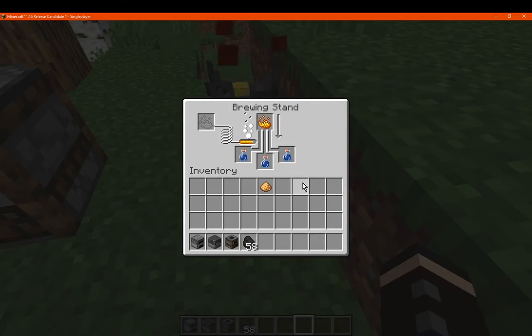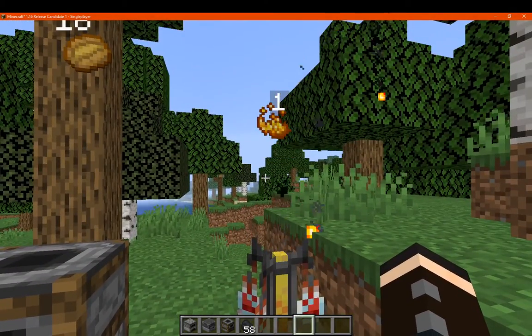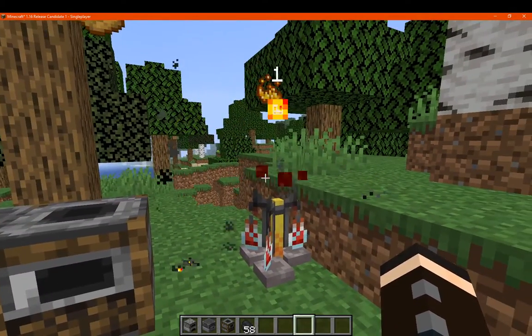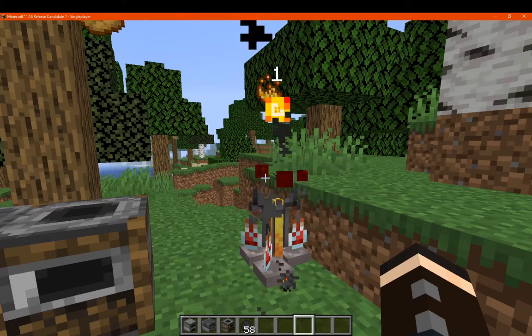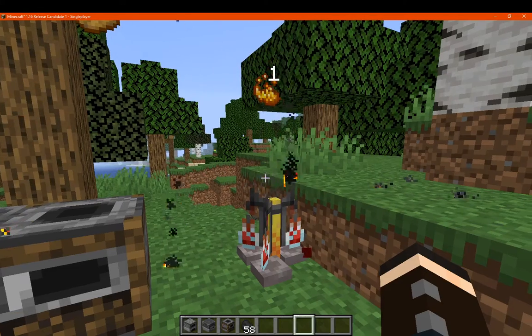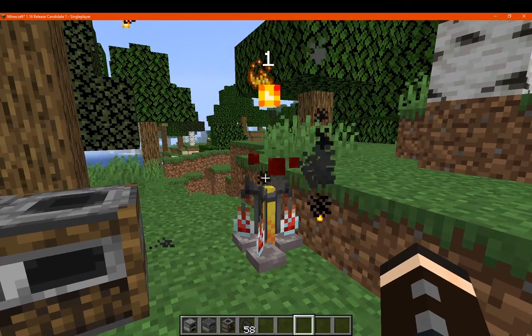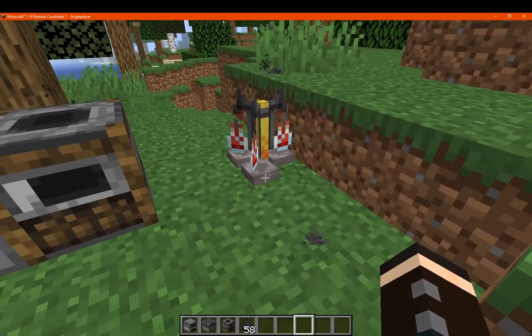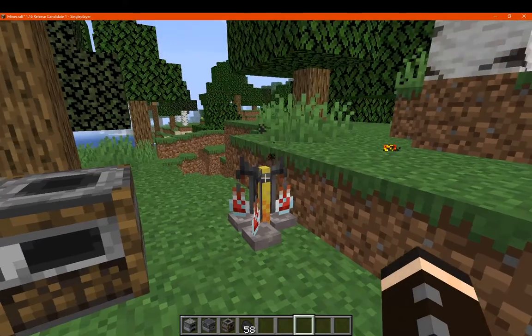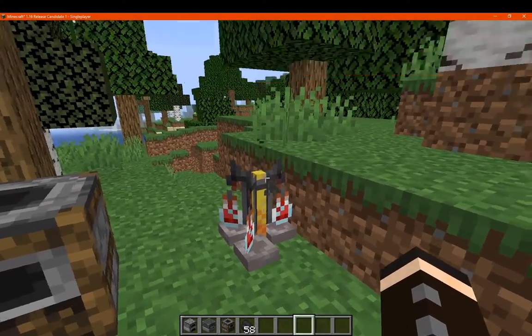We put a blaze powder in here, we'll just do that to make a strength potion, and we'll wait for that, and then we'll try with some glowstone to show the glowstone particles there. So yeah, that's now done — no lava and no other things there.